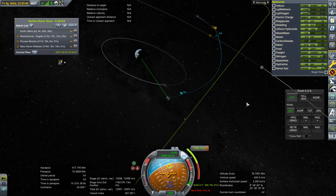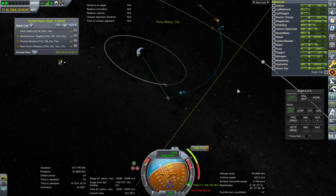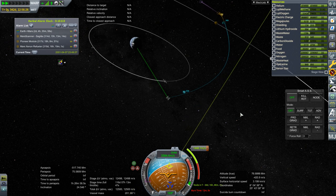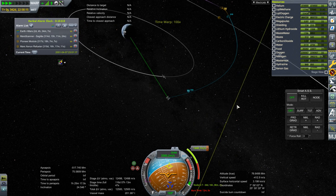Mainly it's just executing the maneuvers and seeing if we can get there with the fuel that we have — that's why we don't have kerbals. Otherwise I'd gladly send kerbals on this. I don't mind risking kerbals here and there.